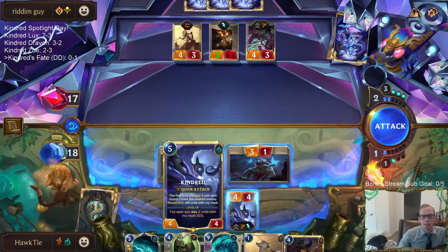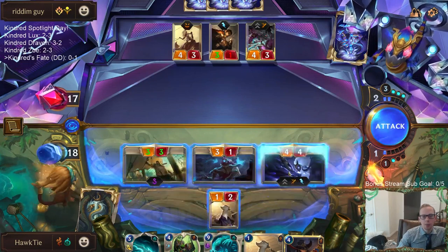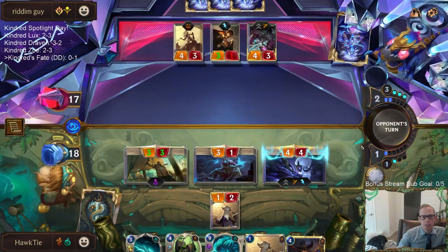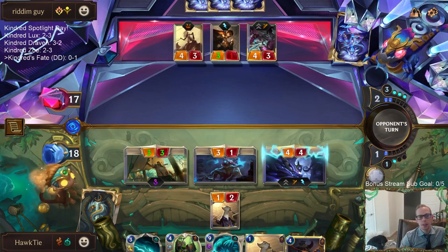You could get rid of Quick Attack with Kindred — it would be better as a 5-5 with no Quick Attack than a 4-4 with Quick Attack. I don't know if they have Quicksand — that'd be sad. Because it's all about surviving, and this card just needs to stay in play for a while. This Merciless Hunter we've seen — the combination of Merciless Hunter, Black Spear. Big difference between 4 and 5 health — there's a big difference, like with Screeching Dragon.